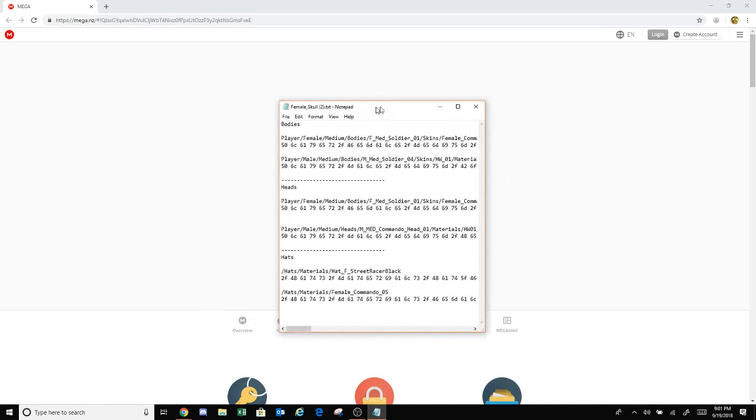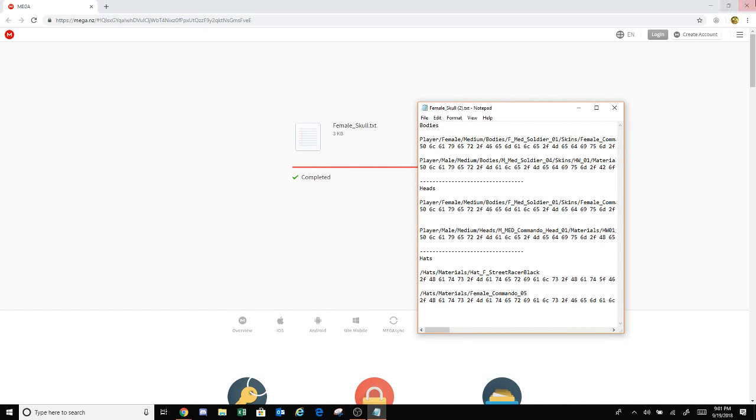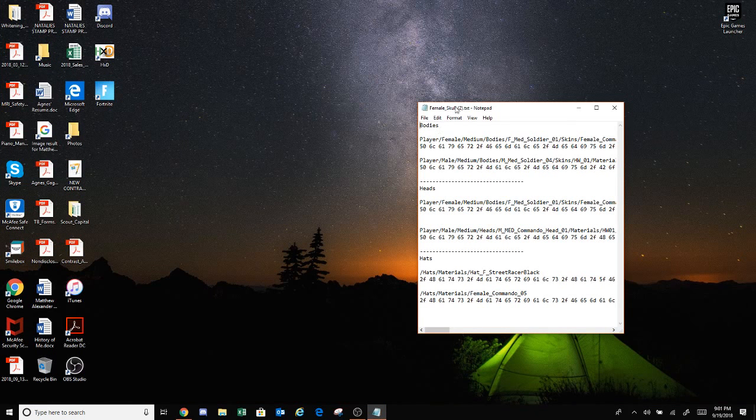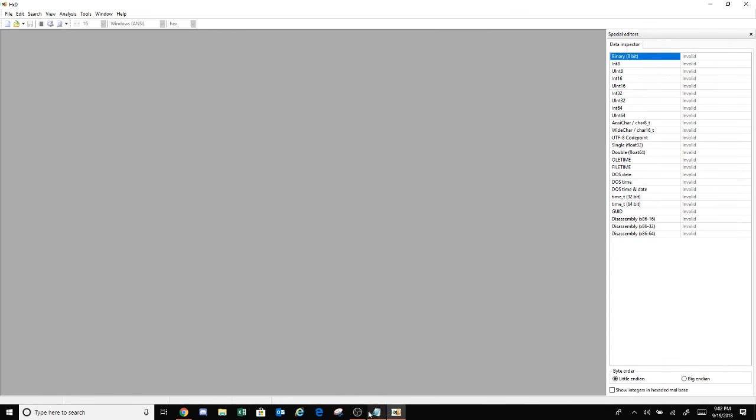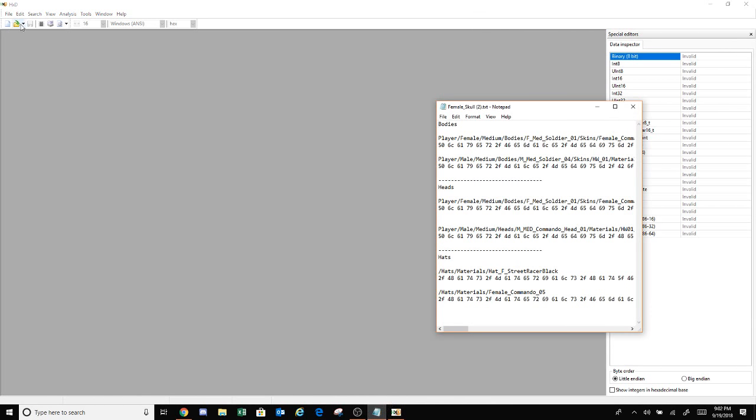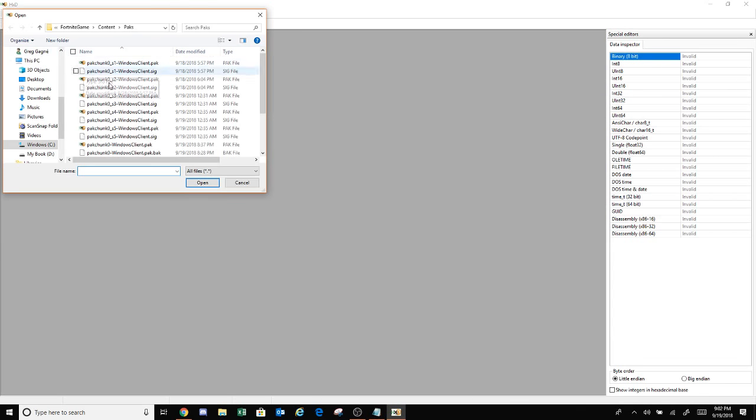Once it's completed you go right here, press open. This will open up — you can just X that out. You're gonna want to have HxD; I'll put that in the description as well. It's a really good app. You're gonna open that up and go to open a file.